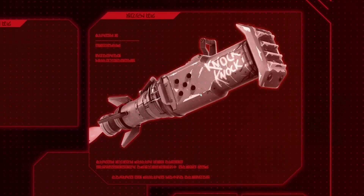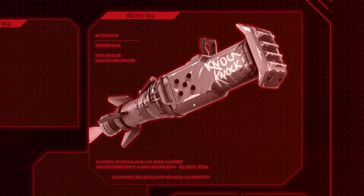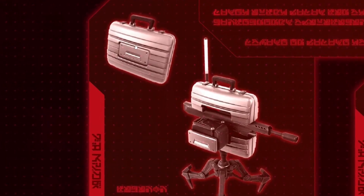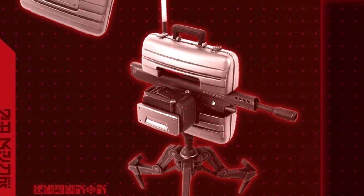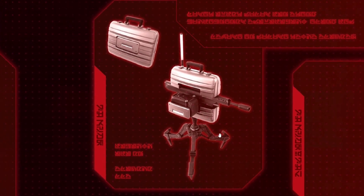Next we have the new Ram Rocket — it has 'Knock Knock' on it. From the image and description it's supposed to be able to destroy structures really easily, either by throwing the metal tip or by ramming it into something. Then we have the Business Turret, which I absolutely love. It's basically a briefcase you can carry, and when you deploy it, it transforms into a mini turret that locks on anything that moves. Looks insane.